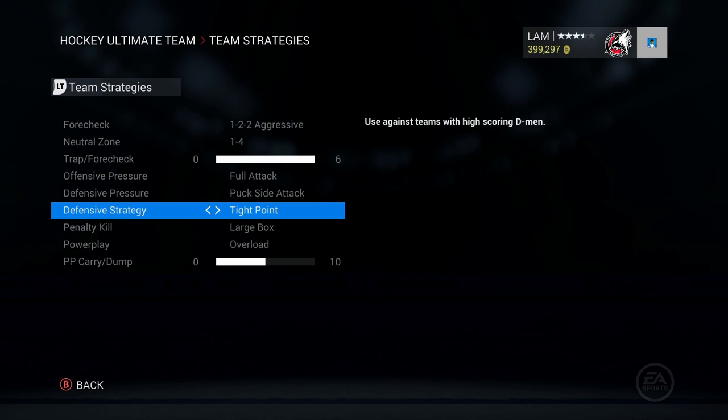For defensive strategy I have it on tight point. The reason is that right off the face-off people love to bring it back to the point and shoot, and the tight point setting helps a lot in terms of getting your guy to skate right to the point and apply a poke check. That defensive strategy is pretty effective.